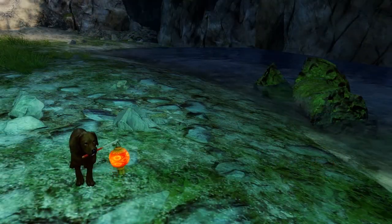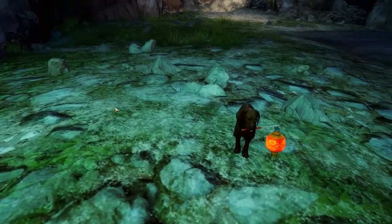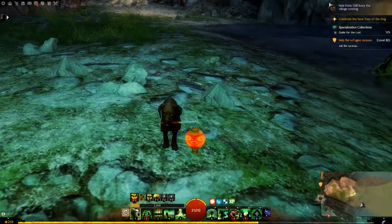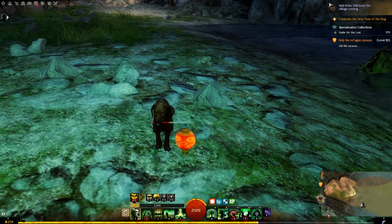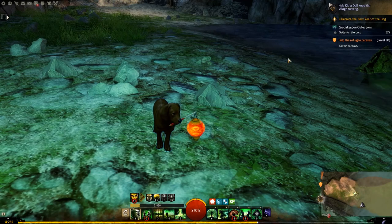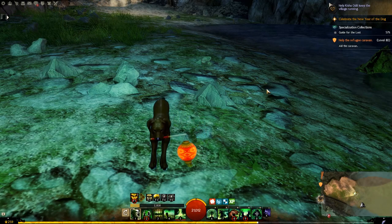So that is it for this week's demo, guys. I hope you enjoyed it. The Mini Lantern Puppy is available for 400 gems in the gem store for a limited time only. If you want the chance to win one for yourself, there'll be a link to the giveaway in the top right-hand corner. Thank you guys very much for watching — subscribe for more Guild Wars 2 content in the future, and I'll see you guys next time. Take care!